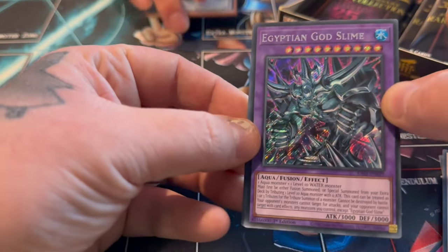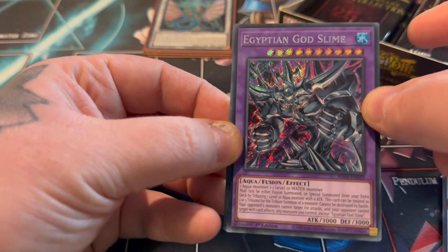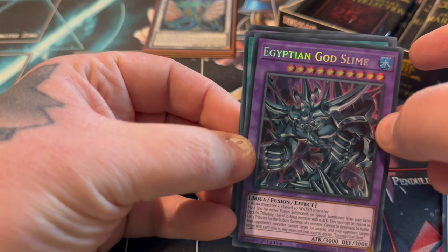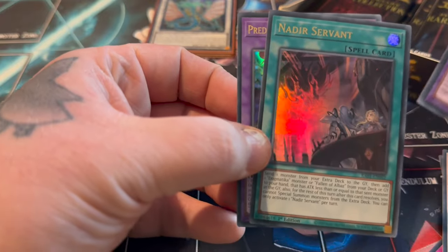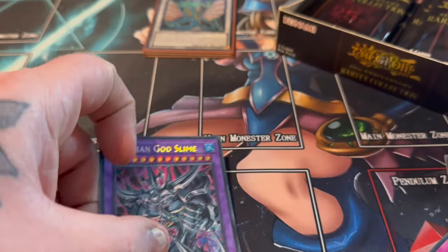Egyptian God Slime - I actually want this as a Secret because I want to play in my God deck. Brawn cost me £75 - that card. We have nothing else as a Secret, actually. But 1907 as a Collector's Rare. God Slime is pretty good.